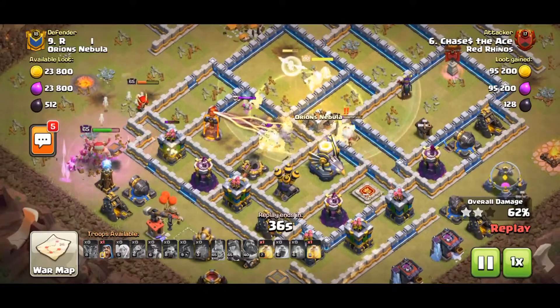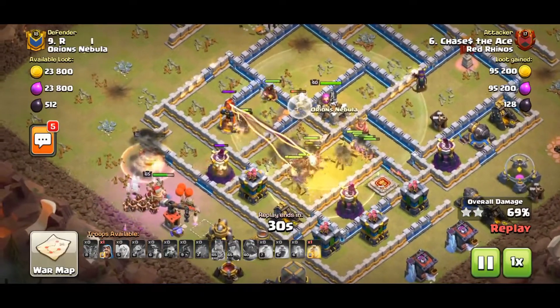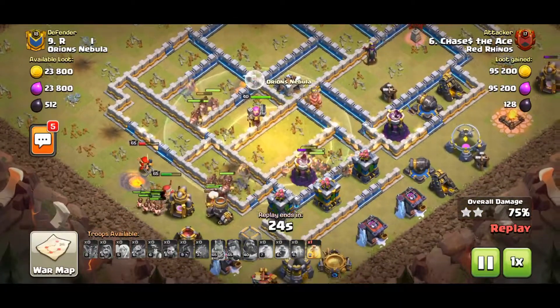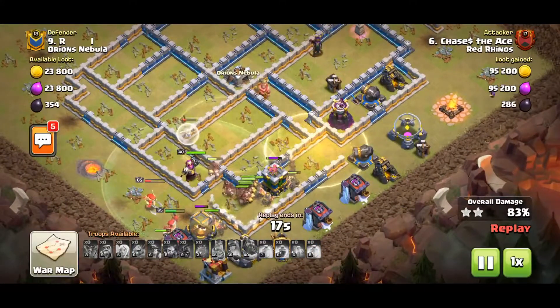I also sent my King on the 9 o'clock corner to clear the trash so that my Queen can keep trimming down the outside defenses, and draw my Hogs and Miners towards the Inferno Tower and Eagle. And as you can see, it actually works pretty well. Just goes to show you should always be ready to adapt.